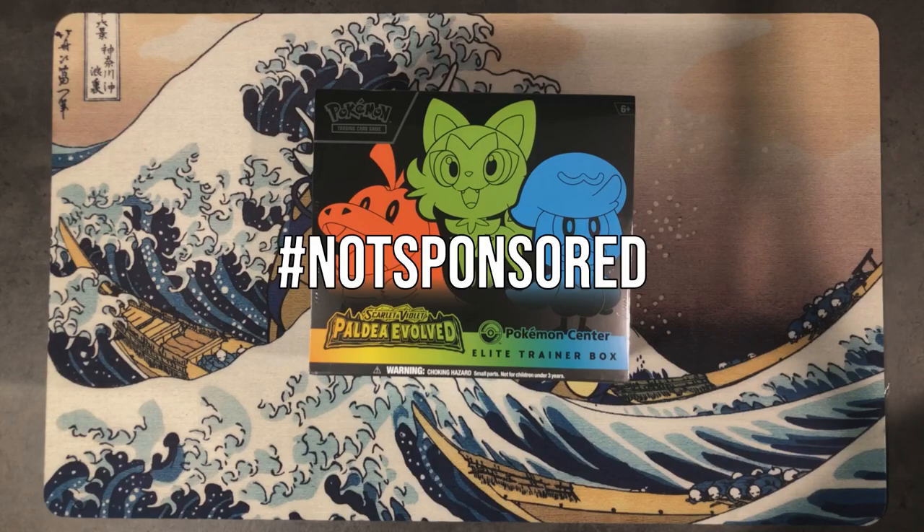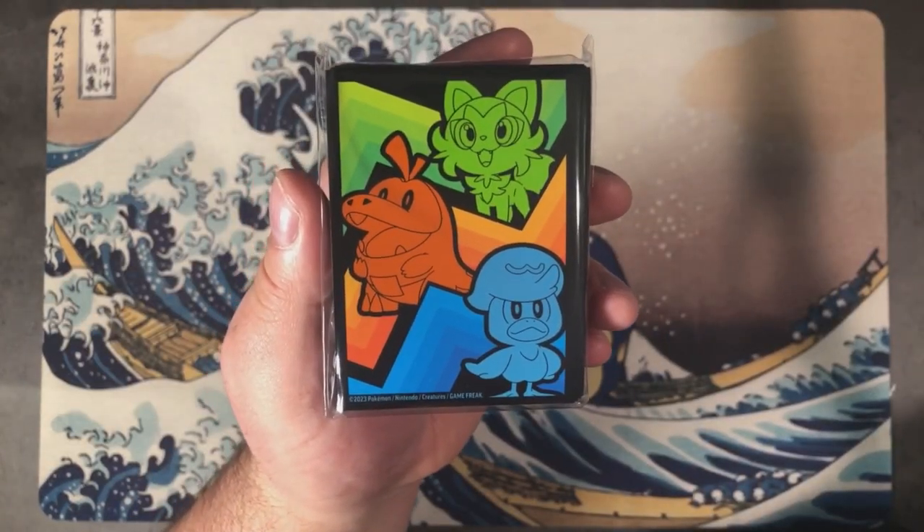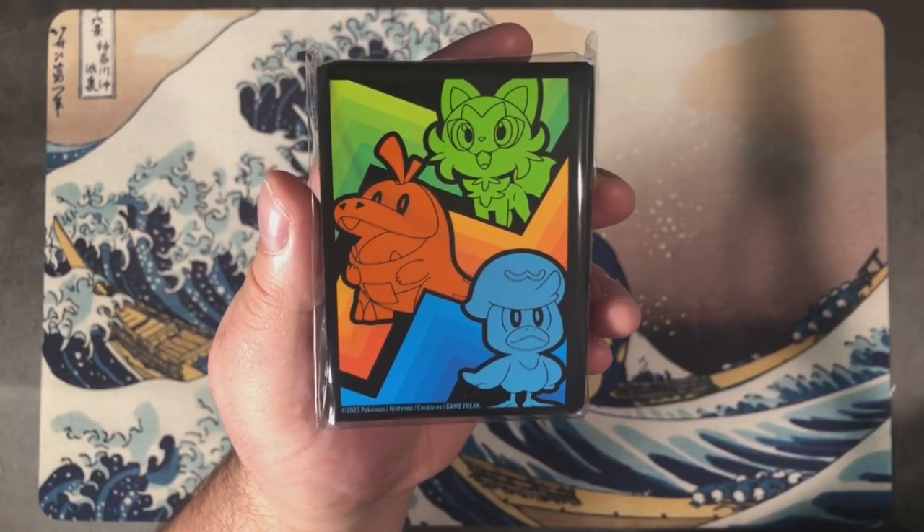Let's just open the box. The box art's pretty sick, and so are the deck sleeves. It features our Paldean starters: Sprigatito, Fuecoco, and Quaxly.